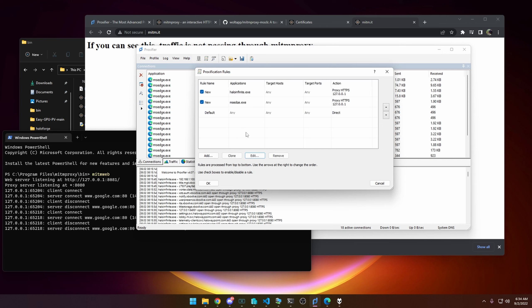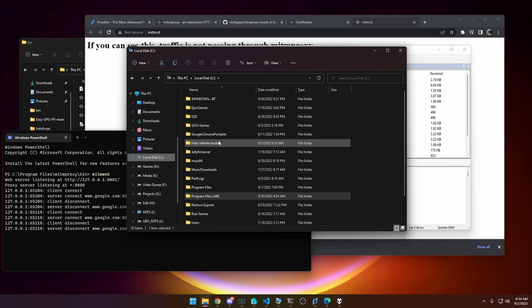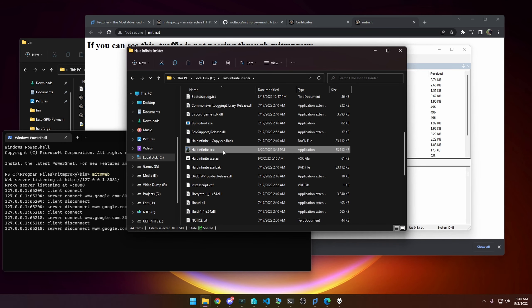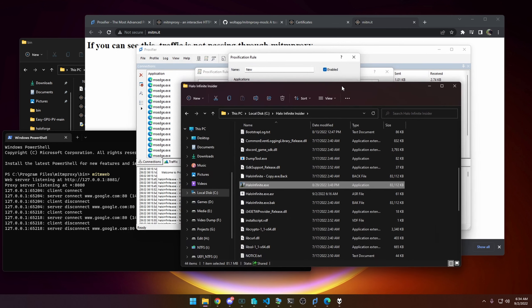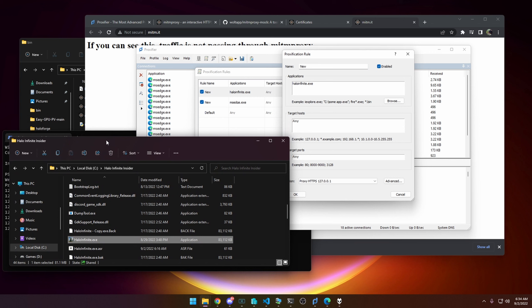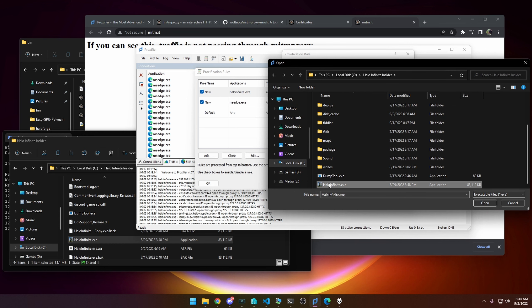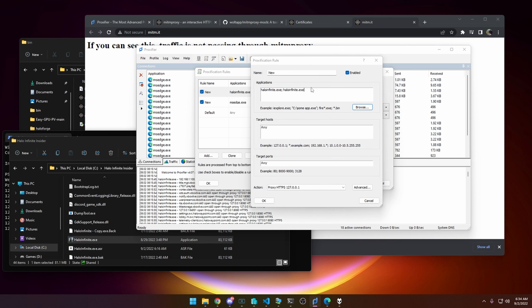Now do the same thing for your Halo Infinite install. Click Add and find where your Halo EXE insider build folder is. In my case it's on C:\Halo Infinite Insider, and then down here there's the HaloInfinite.exe. Make sure it's the Halo Insider build because that's the only one that will work. Add this exe as well, set it to any host, any target, and make sure the proxy is set to Proxy HTTPS 127.0.0.1, and hit OK.